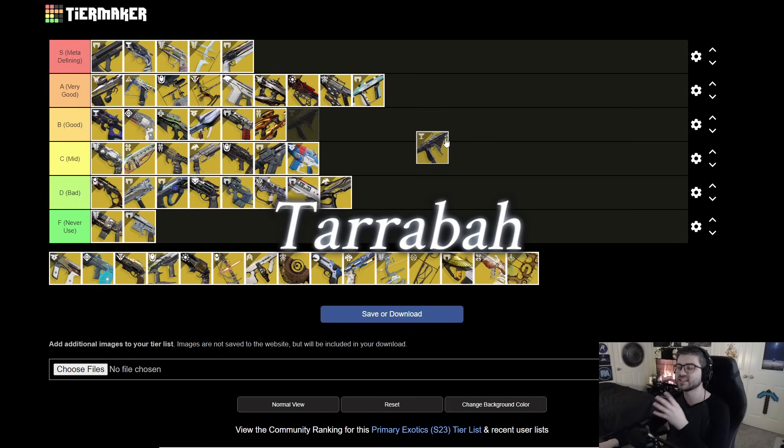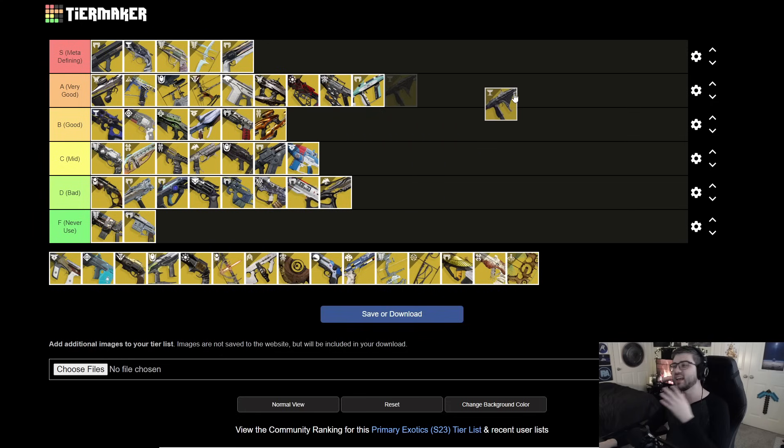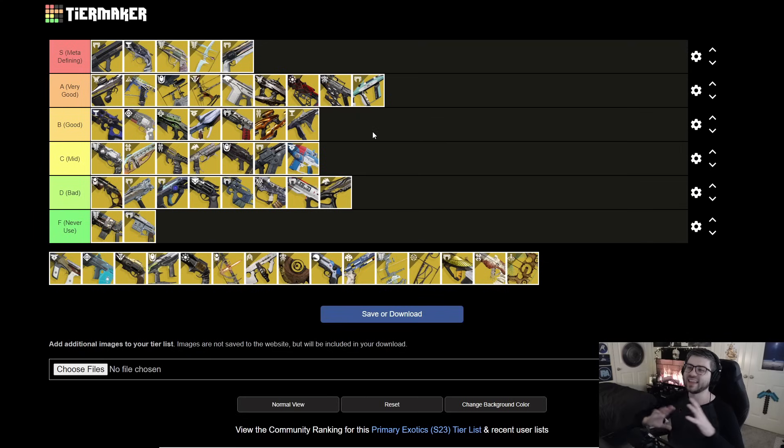Next is Tarrabah. It's been through a lot — it can now proc its perk with an animation instead of having to reload, which is nice. Once the perk procs it will shred things, but you have to take damage to get the perk to proc, and it doesn't work in the background. You have to keep the gun out at all times to take advantage of it. The exotic perk, when procced, can do a ton of damage, but the weird playstyle keeps it at B tier.